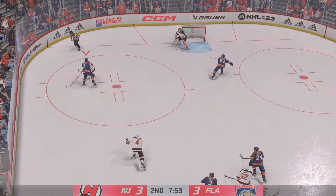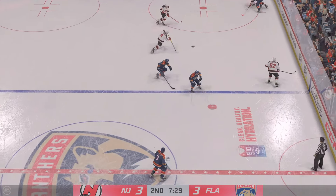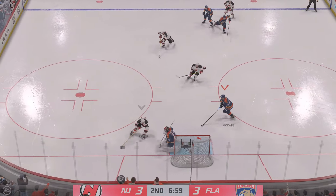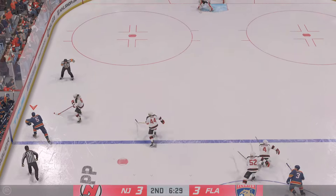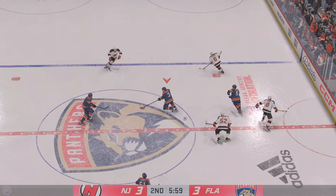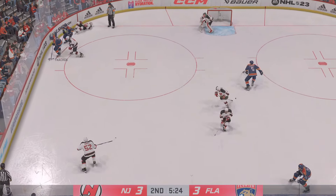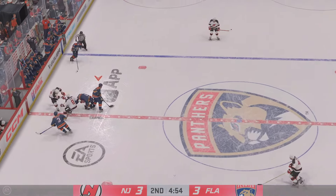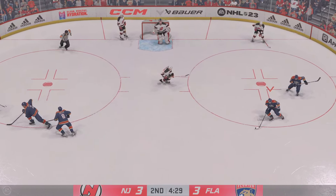Picked up along the wall by Verhege. The Devils gain possession. He takes the feed, looking dangerous as they move along the boards. Passes over to Adams, taken by McCabe, across the line along the left wall. Here's a short pass — Florida's got possession at center, moves into the slot. The Devils gain control of the puck. That was a huge hit as the play rambles on. Sets the puck across — and he easily stops that one.